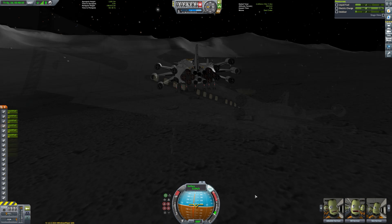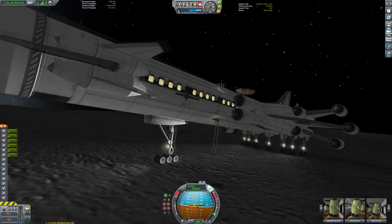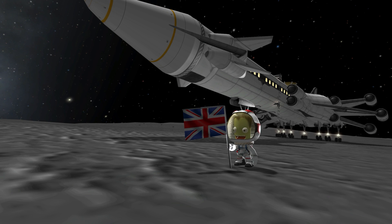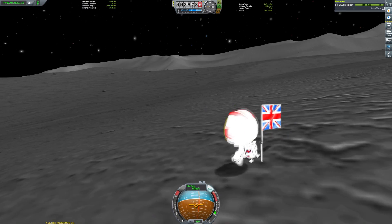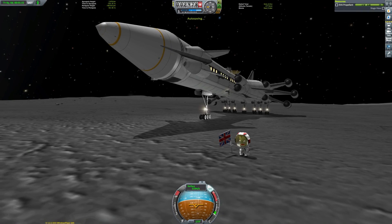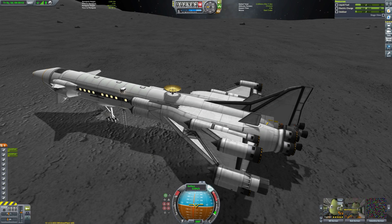That just about wraps up the hardest part of this mission. Here we are deploying the ladders — you don't need them on the Mun, but this is a proof of concept. If you were to take this somewhere like Laythe, the ladders would be useful since you can't really use the jetpack there. We plant our flag and begin the EVA, which took a very long time, so I'm not going to subject you to the entire thing.